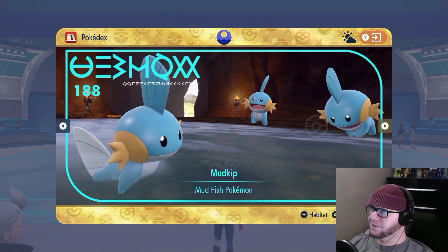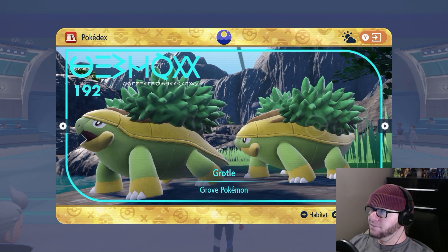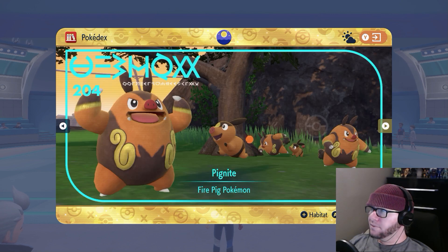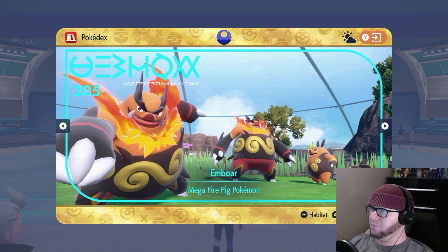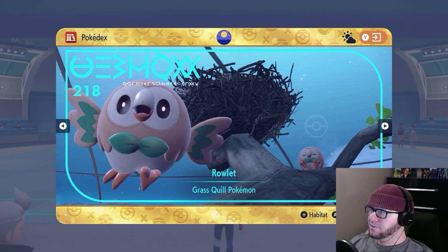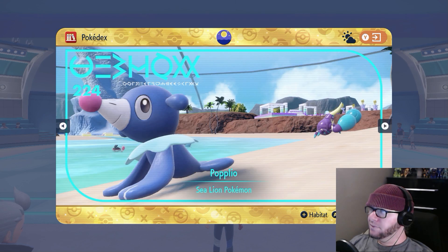Oh, that's a good shot. We saw these already. Oh, Emboar. Nice dynamic punch on the left — dynamic punch shot. It's not actually Dynamic Punch, I think. There's the boy. Smash Brothers star.